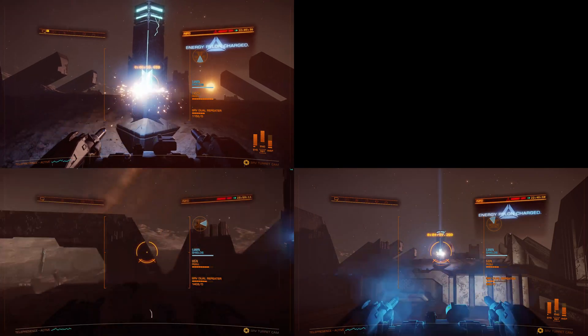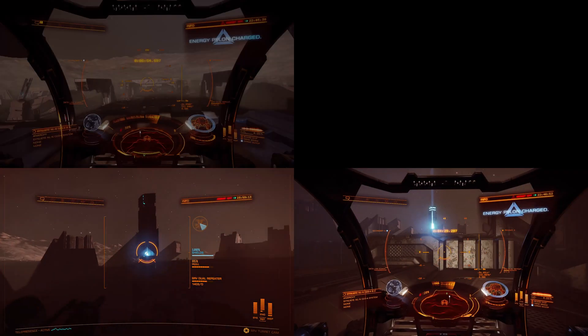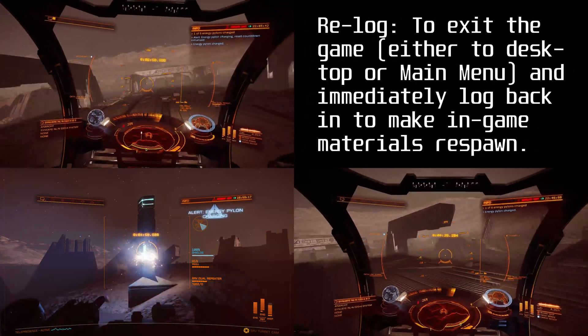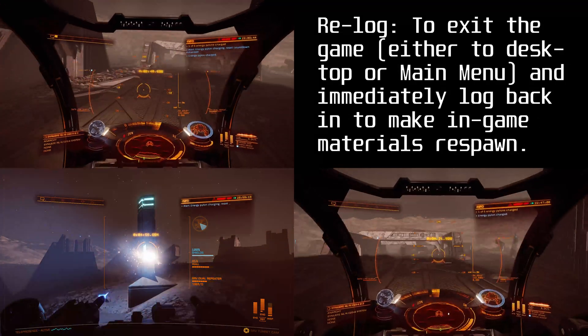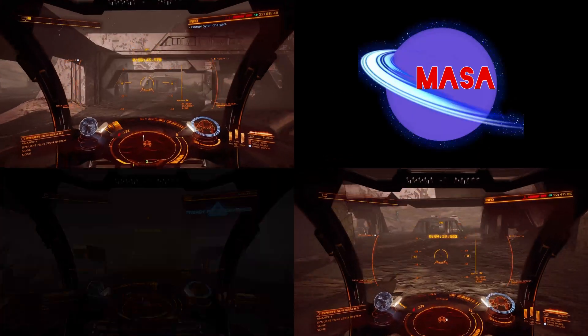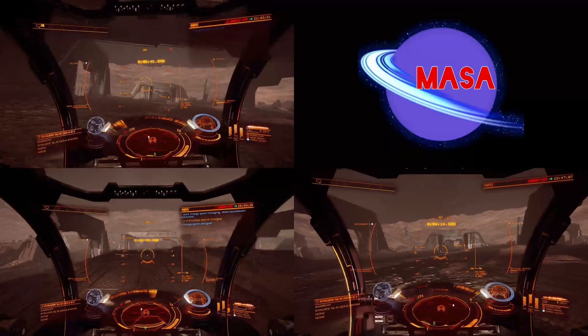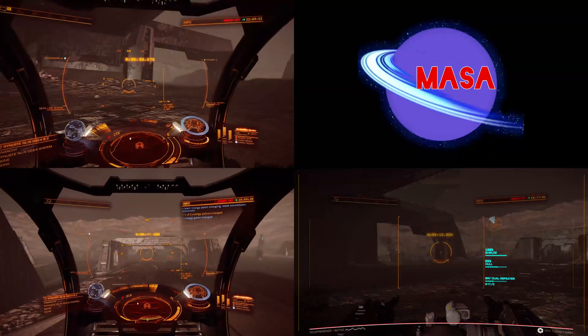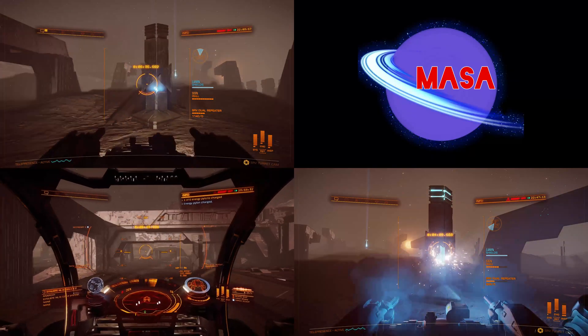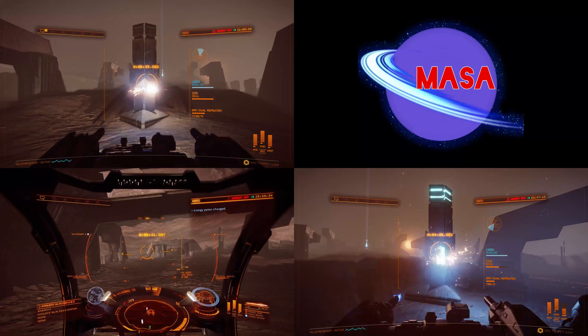I also drove about for perhaps an hour shooting out the destructible panels and farming Guardian materials. Here's an important thing: you need to re-log to get more than one Guardian blueprint fragment from this visit. Some people feel that it's cheating to re-log in order to make materials respawn — I say if you want the grind to be longer than it already is then good for you, but let's just have fun playing.